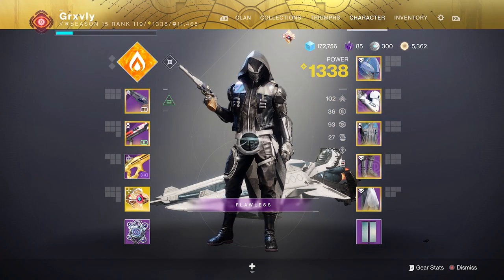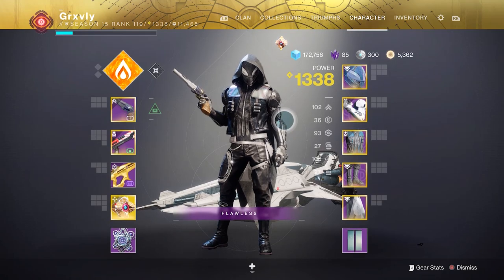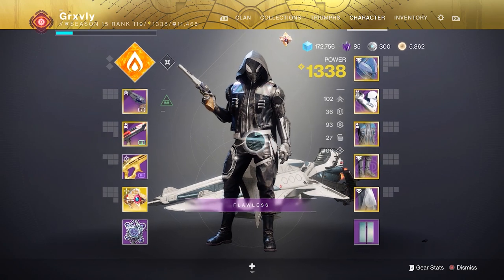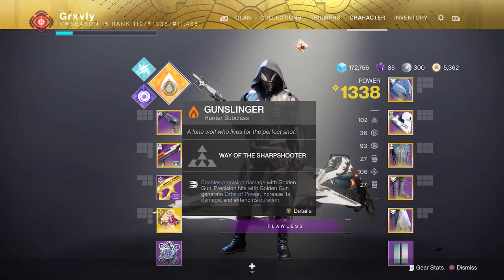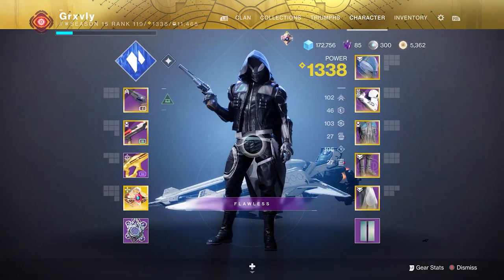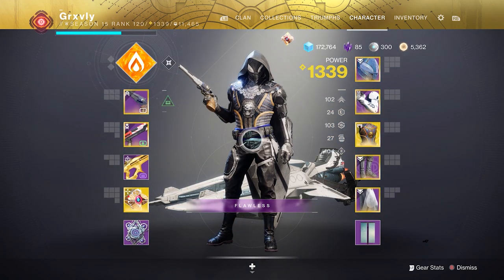Take this build right here for example. I have 102 mobility, 93 recovery, and 106 intellect, and I am currently on a solar subclass. When I switch that subclass over to stasis, I now have triple 100s — because that plus 10 recovery came in clutch.